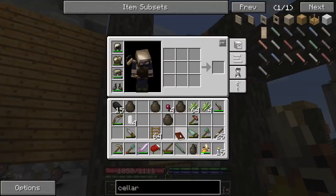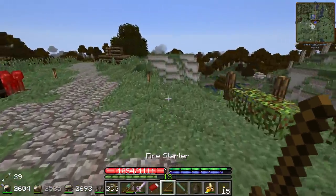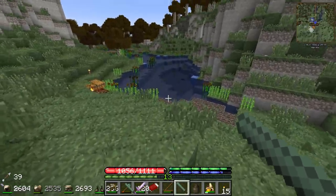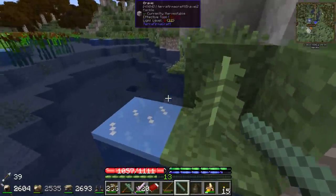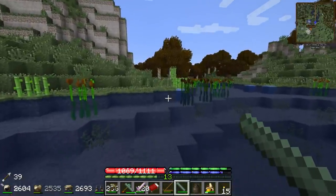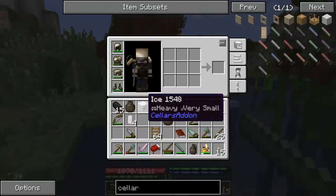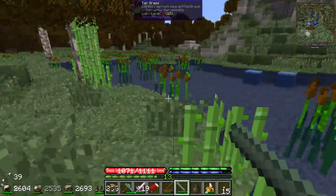Ta-da! All right, so we got ourselves a bismuth bronze ice saw. I think all we gotta do is head down to the water here and we can start chopping up this ice that forms, and then maybe that won't melt right away - and then we use this for cooling down the cellar. It did give us two - okay good. Is that a resource that doesn't disappear? Because it doesn't look like it has a durability. Not too sure how this works, I've never done this before.